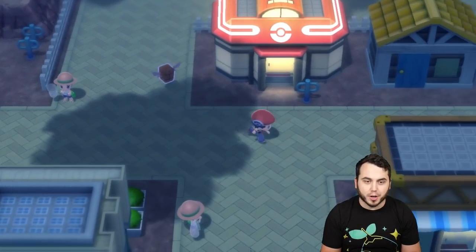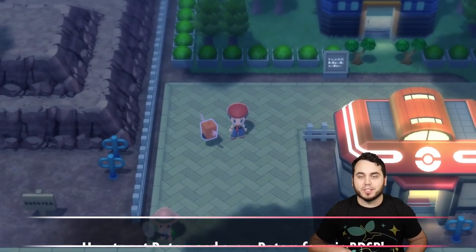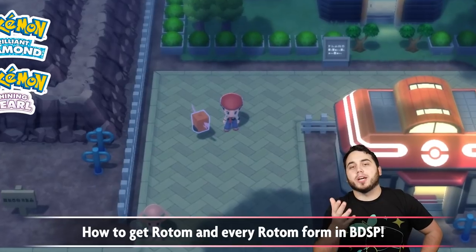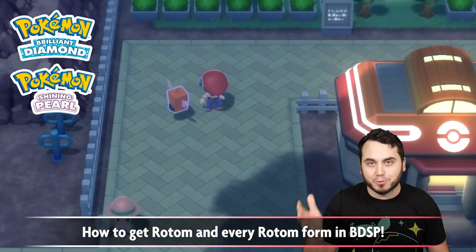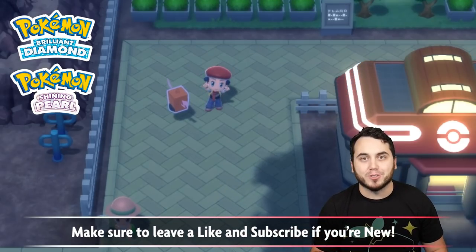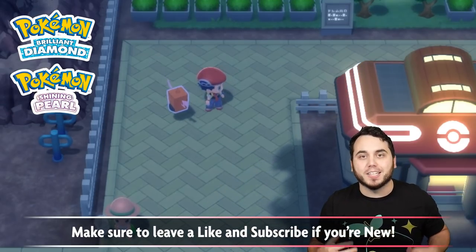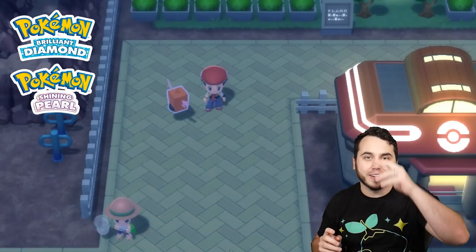I personally like the Fridge form the most with Blizzard — I think he's the coolest. And look at my little Fridge Rotom walking with me. He's super tiny. That's the tiniest fridge I've ever seen. I hope you guys enjoyed this video. If you did, be sure to hit that like button down below. And again, subscribe to the channel if you guys are new for epic Pokemon content. I post Pokemon videos every single day. That's gonna be it for you guys. My name is Dan, I also go by aDrive, and I'll see you guys on the next one. Peace!